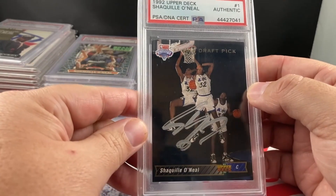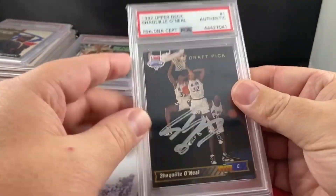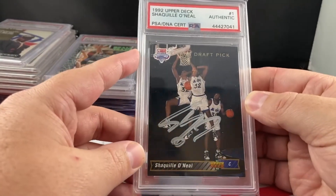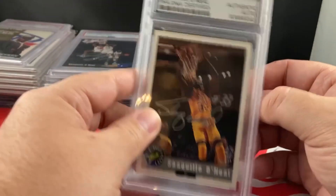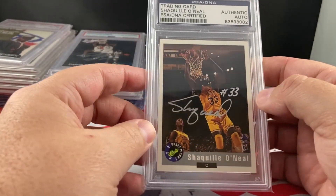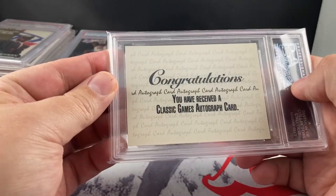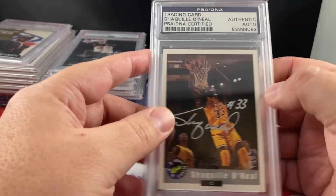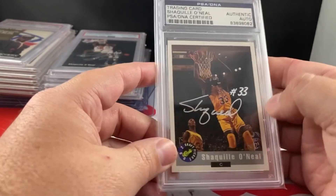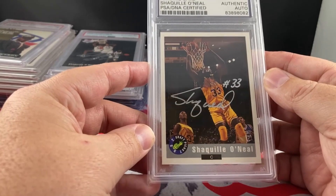It's obviously got some gaps in there because of the marker or whatever. But I picked it up a while back at a show. Love that card. This is gonna be the Classic Draft Picks — it's Authentic on the back. I should have got these dual graded, but this one had a little bit of a corner touch, so I decided to just send it in Authentic.